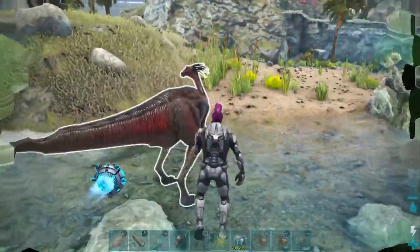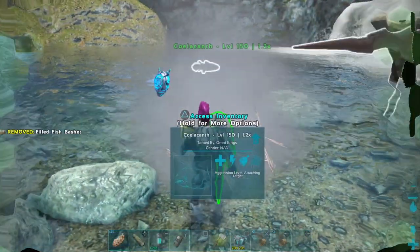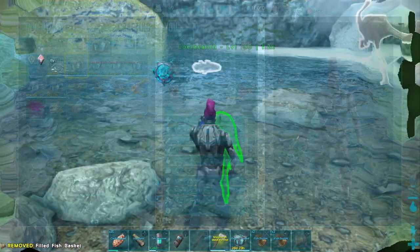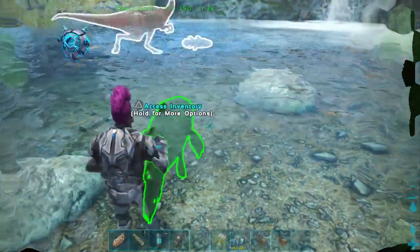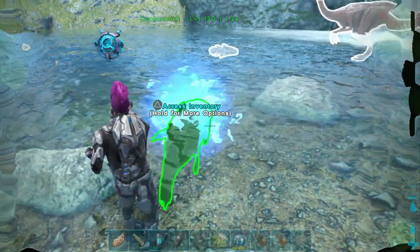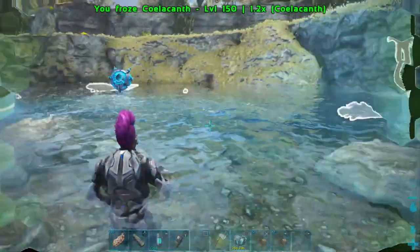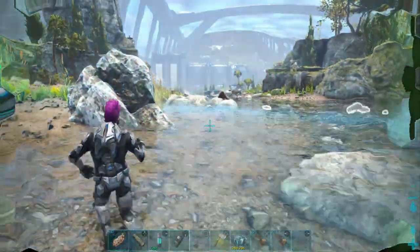Now the second thing is you're going to throw it right back into the water and Cryo Pot it. This way you're not going to have to wait for the 40-minute spoil timer, and you can keep it as long as you need. You can go around the map gathering all the fish that you need and just store them for whenever you find a decent level Shadow Mane.